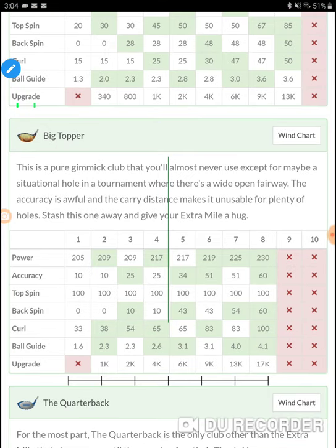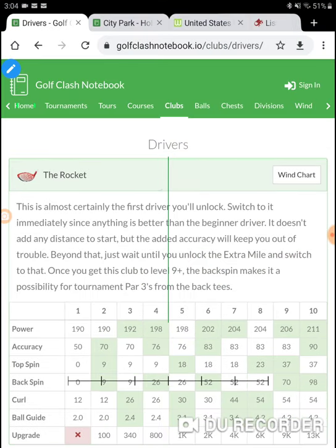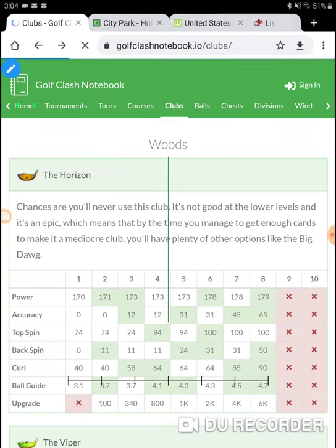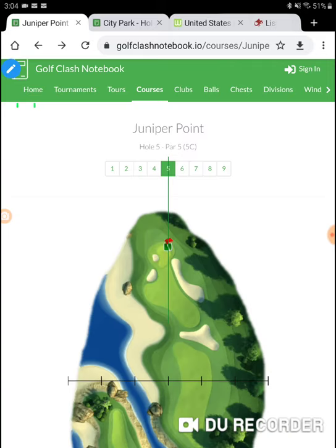Hole number seven — doing a slightly different adjustment here. What is hole number seven? It's Juniper Point hole number seven.